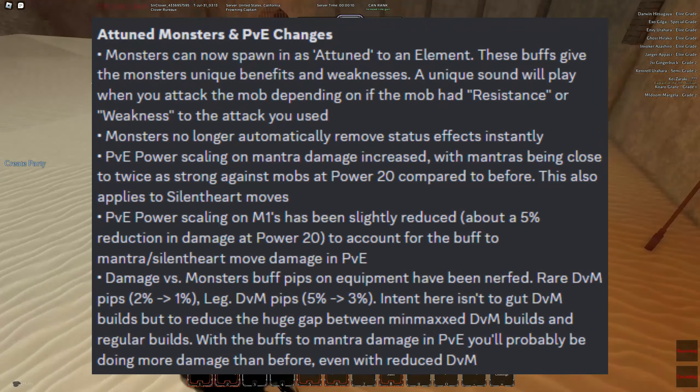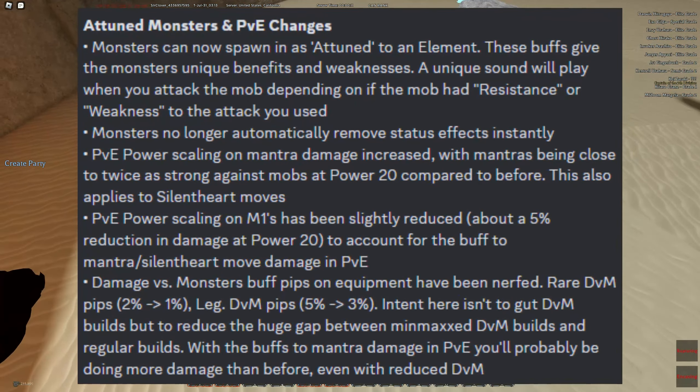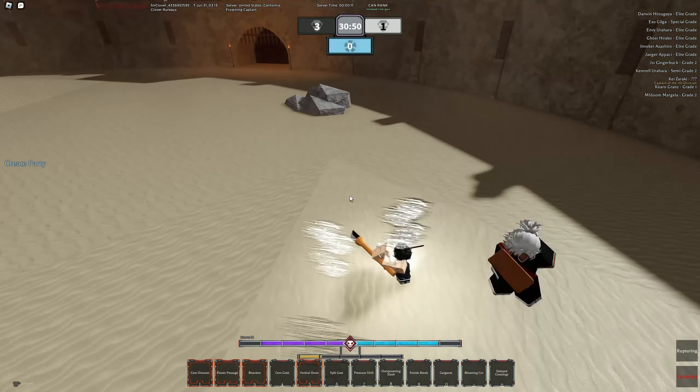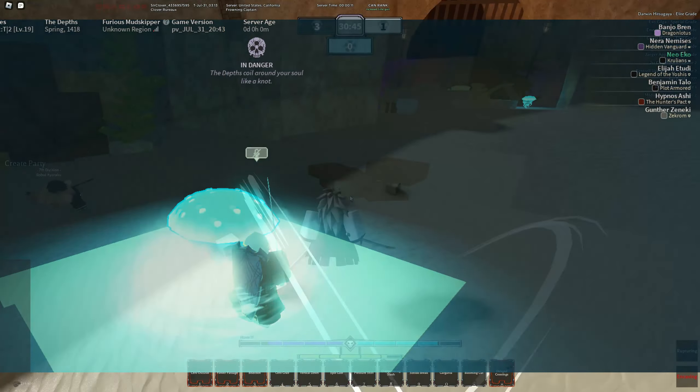That being said, damage vs monsters equipment were nerfed considerably in response to monster damage being heavily increased, in an effort not to make everyone just one-tap every monster around. As far as I've seen, some monsters on screen like jellyfishes and king thrusters could apply status effects or proc ice on the ground.